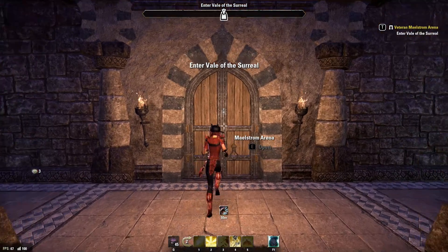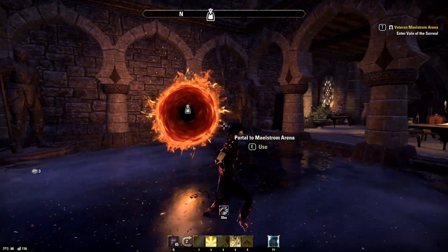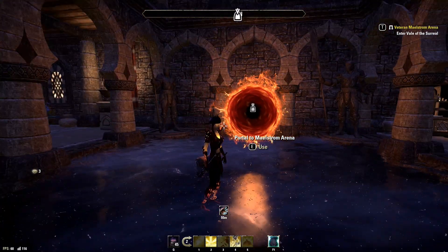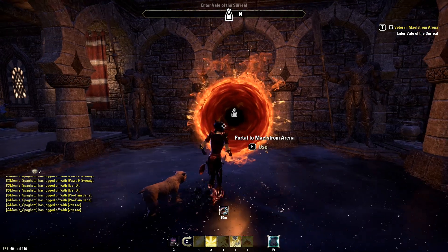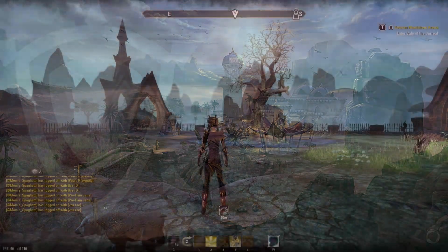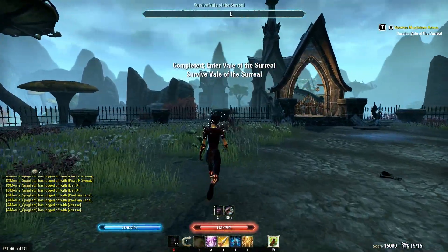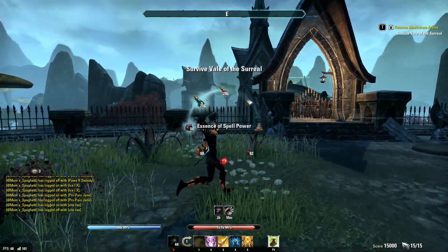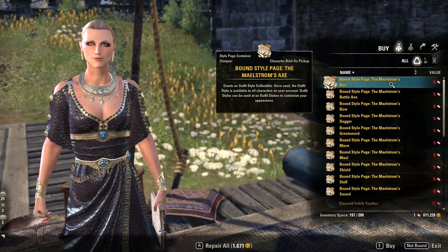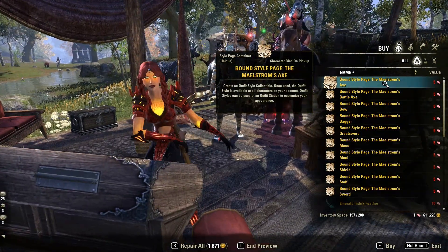During the event, if you finish Maelstrom Arena, you will have the chance to receive a Maelstrom weapon outfit style page. This is not guaranteed on a normal Maelstrom Arena run, but if you complete it on veteran, you are guaranteed a style page. This is a good time to try it out and see if you have what it takes, but keep in mind veteran Maelstrom Arena is some of the most difficult content in the game and is almost guaranteed to make you rage. These pages are tradable, and should you not be able to complete Maelstrom, these pages will be available on the Impresario for five event tickets each.